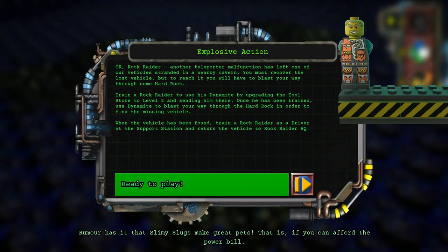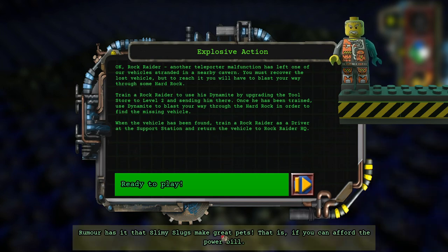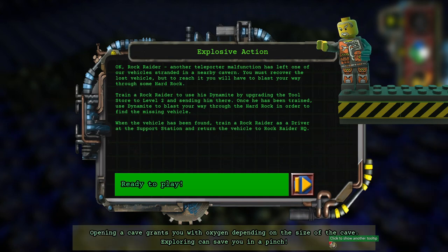Rock Raider, another teleporter malfunction has left one of our vehicles stranded in a nearby cabin. You must recover the lost vehicle, but to reach it, you will have to blast your way through some hard rock. Train a Rock Raider to use his dynamite by upgrading the tool store to level 2 and sending him there. Once he has been trained, use dynamite to blast your way through the hard rock in order to find the missing vehicle. When the vehicle has been found, train a Rock Raider as a driver at the support station, and return the vehicle to Rock Raider's HQ.